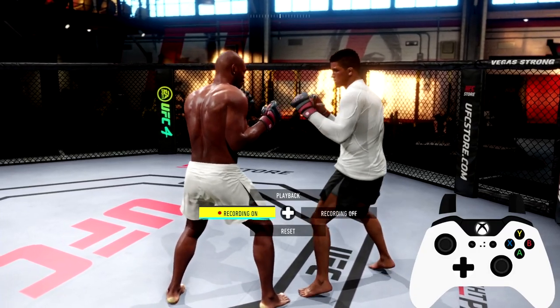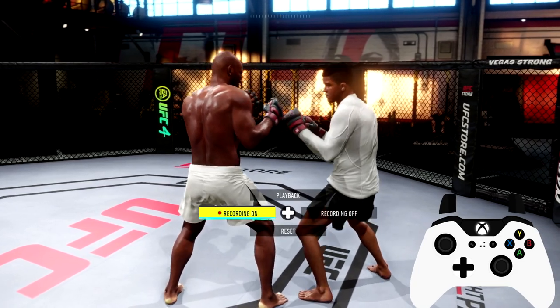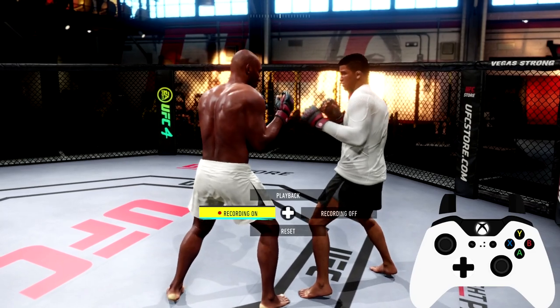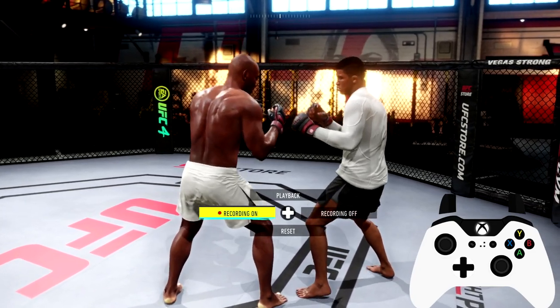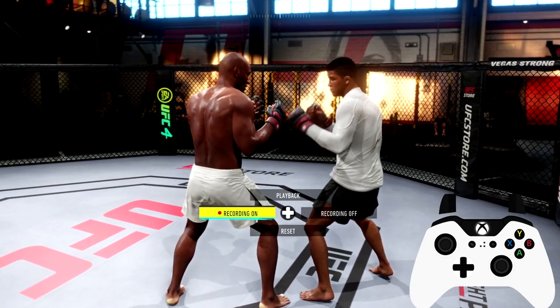What's going on guys, I am Pryoxus and I am back with another EA Sports UFC 4 tips, tricks and tutorials video. In this video I'm going to be teaching you guys how to deal with the players that get you in the clinch and they either take you down or they go for the guillotine submission or the flying submissions. A lot of you guys don't understand how to deny both of them at the same time and I'm going to teach you in this video.